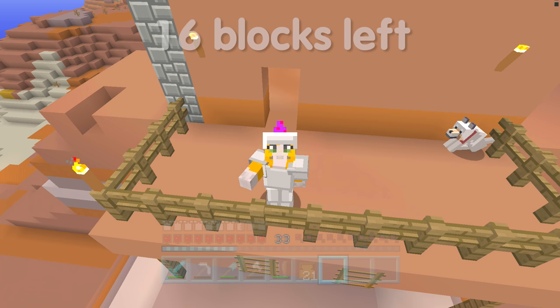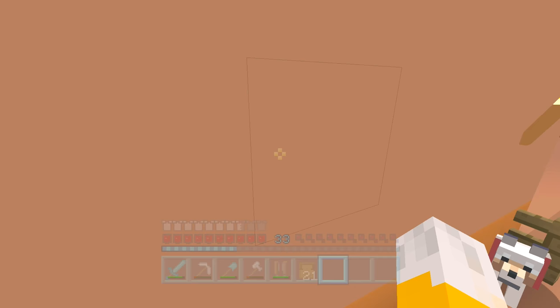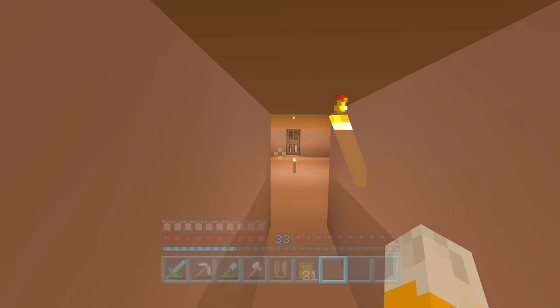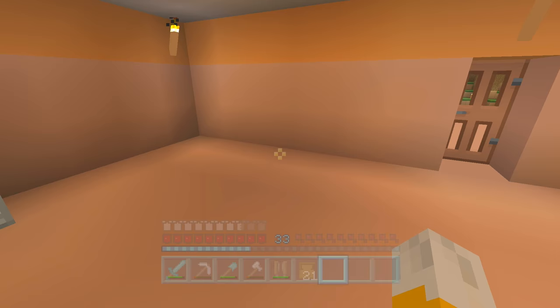Hello, this is Stampy and welcome to a Minecraft Let's Play video and another video in the 20 block challenge. This is the challenge where I'm trying to get every single trophy in the game while only placing down 20 blocks. So far it's going pretty well, and last episode I was able to get probably one of the most difficult trophies, the Rainbow Collection trophy, where I needed to get 16 blocks of wool of every different color. It wasn't easy, but I was able to do it all in one episode.